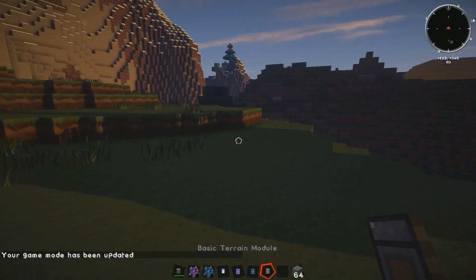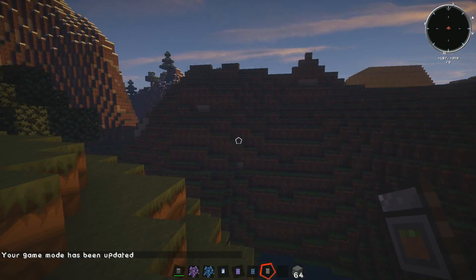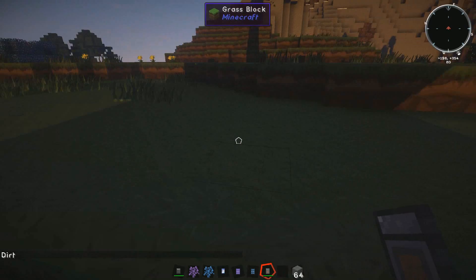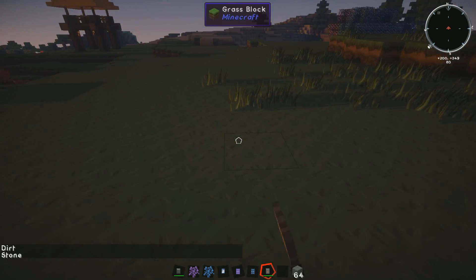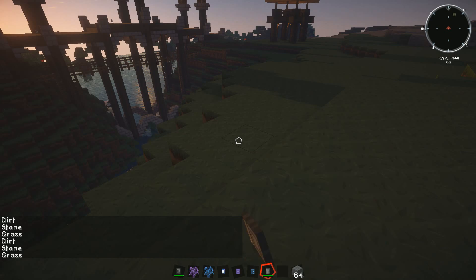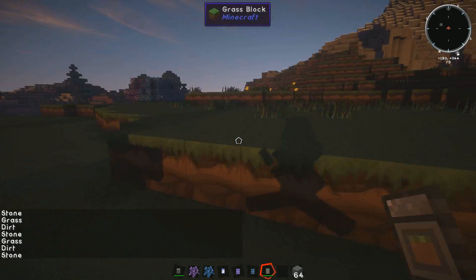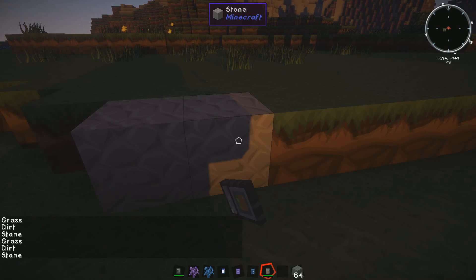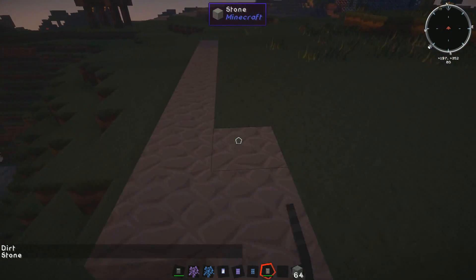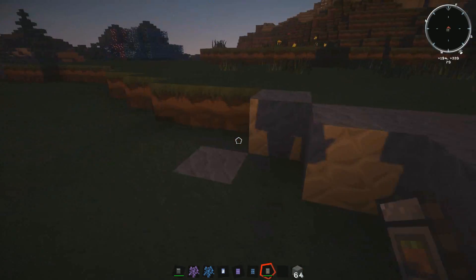Now this is the basic terrain module, which is really useful for people who like doing creative kind of stuff — useful in creative or even in survival. If you shift-click, you get dirt, stone, grass and stuff like that. So if I go on stone, I can change all the others into stone — that includes grass and dirt.